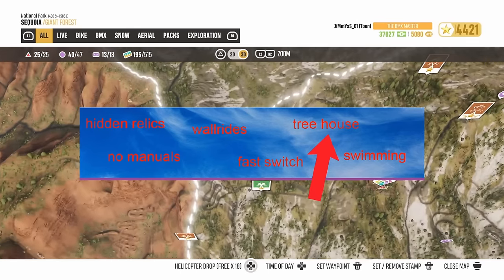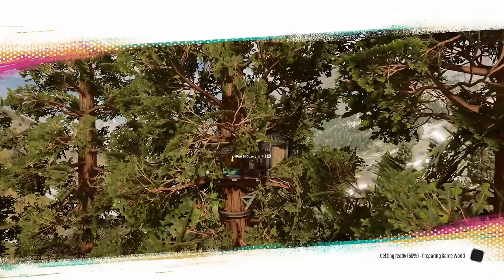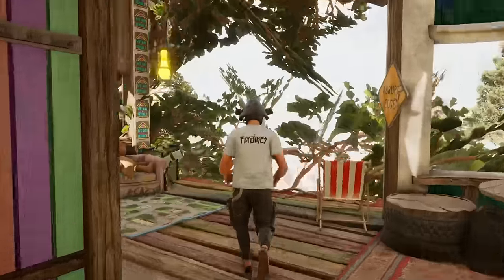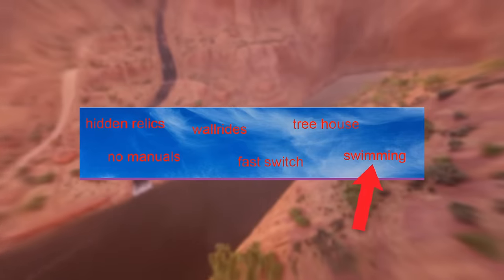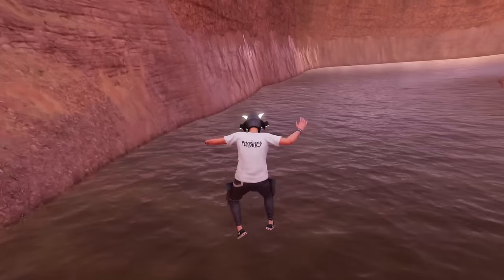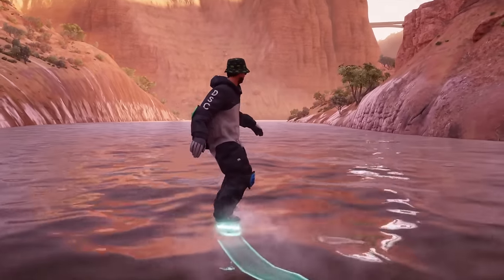There's a hidden treehouse in this location and there's some secrets scattered around. Swimming: before season 6, when you dropped into a lake, you had to backtrack. But with the addition of the hoverboard, you can now swim in lakes and rivers.